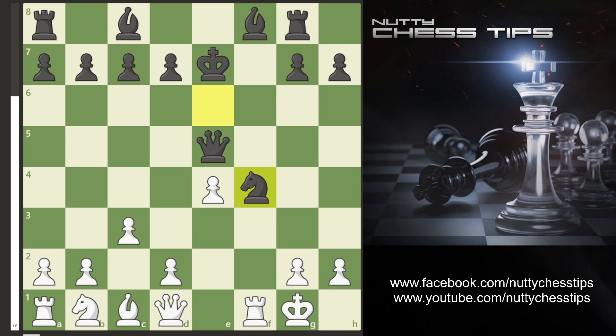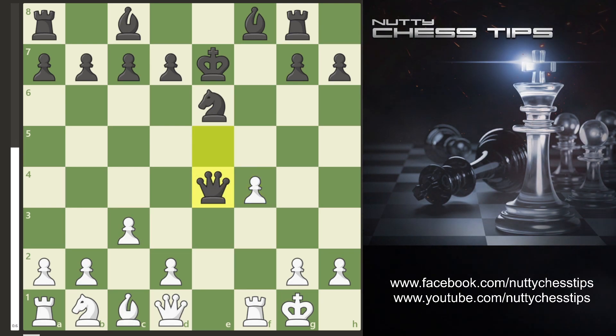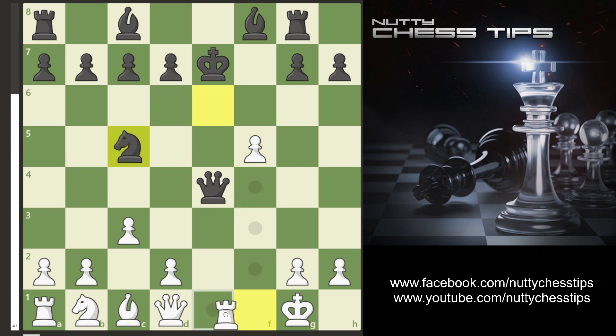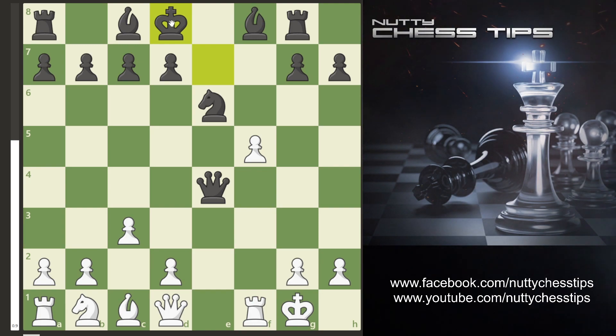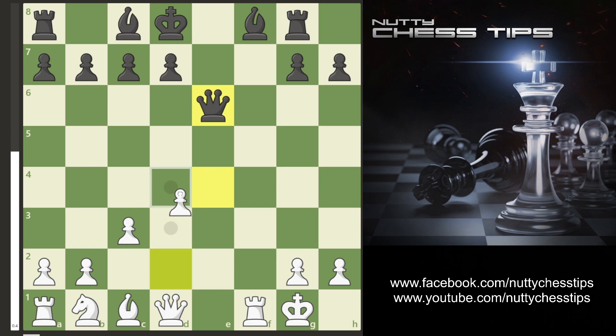Now what can black do in this situation? Your opponent will usually go e4 with the queen. What I recommend you do is push your pawn to f5. If the knight moves to any square, we pin with the rook — so that is not a good move. If your opponent's king moves, we then take the knight, they take, and we start pushing and developing pieces and playing chess.